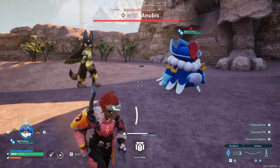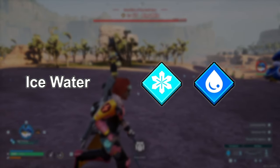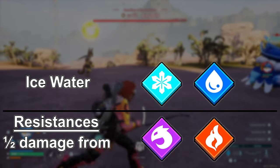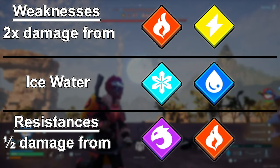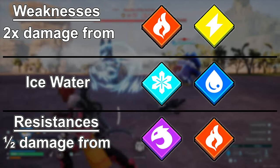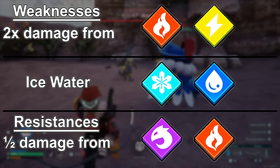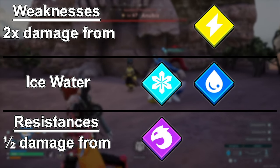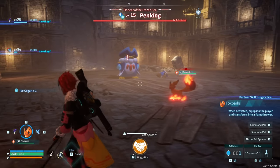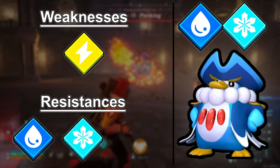It gets more complicated when we look at a POW like PenKing, which is both water and ice type. Water is resistant against itself and fire, and ice is resistant against itself and dragon. Then, water is weak against electric and ice is weak against fire. Following our logic, this dual type is both resistant to and weak against fire — so what happens? The resistance and the weakness multiply together to cancel each other out, meaning fire would do the normal amount of damage to this combination. So to answer the question at the beginning: PenKing is weak against only electric and is resistant to water, ice, and dragon.